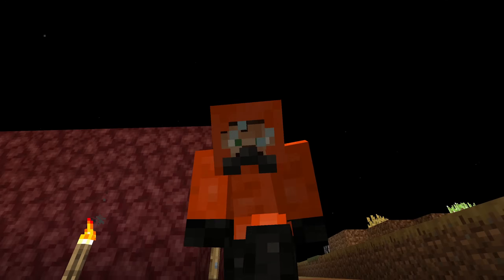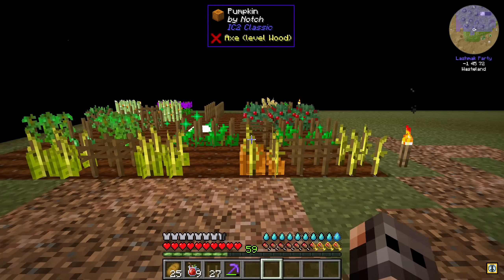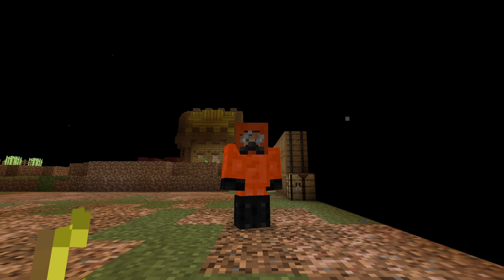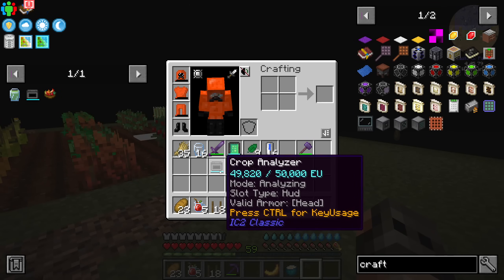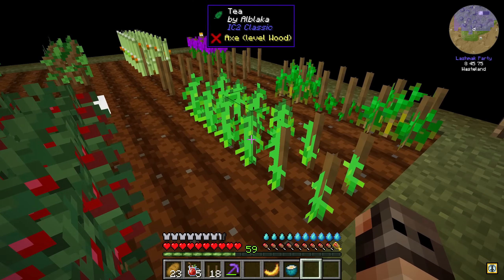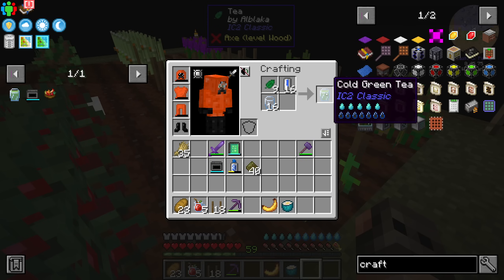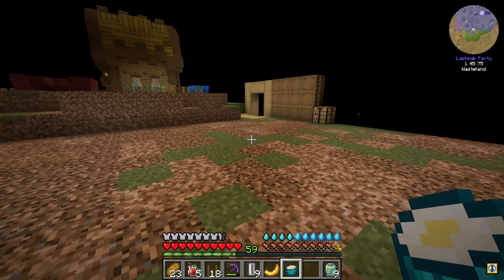Welcome to another episode of FTB Genesis, where I'm trying to tend my crops. Just a reminder: you should never buy crops from a person wearing a hazmat suit — not a good sign. Basically what we're trying to achieve here is to get some tea. I've made some empty cells, filled them with water, so they stack. We can have cold green tea, which gives decent saturation, and I'm trying to improve the stats because it takes ages to grow.